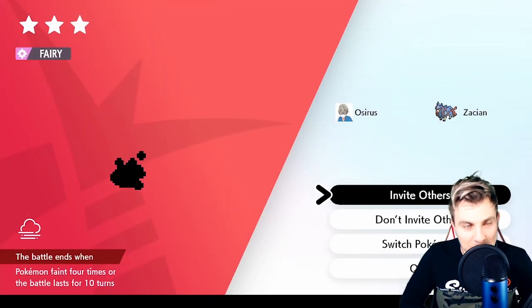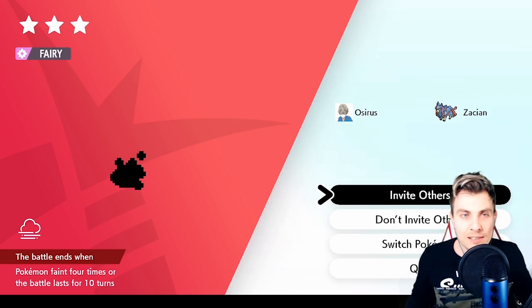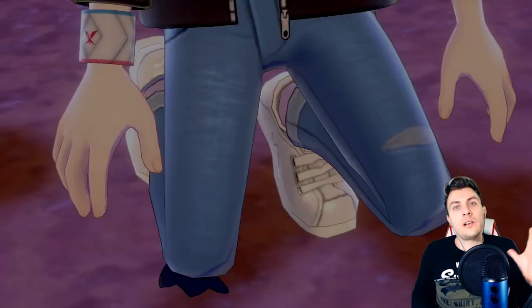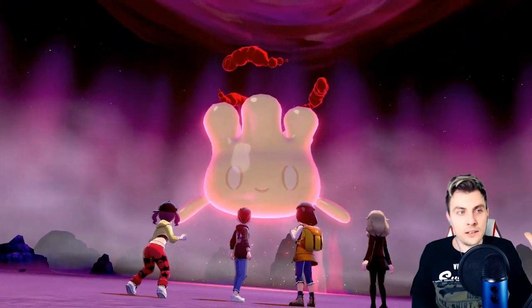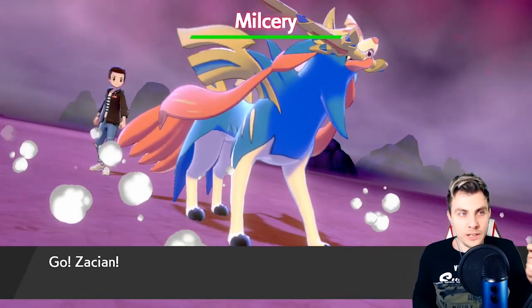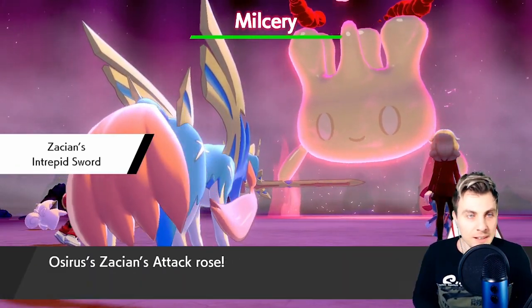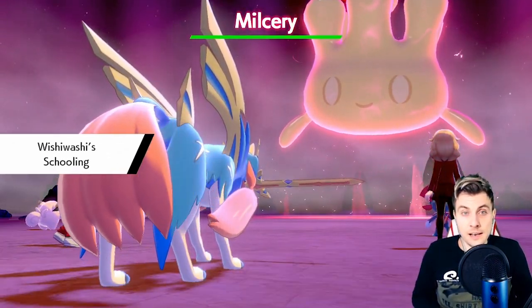Actually, we don't need to cut — we got a three-star Milcery right now, so you can see it doesn't take that long. One of the things I really want from this event — I'm not too worried about getting the Gigantamax Milcery itself, although it does mean you can customize your Gigantamax Alcremie to whatever form you want. The main thing I really want to farm through this event is the Star Sweet and the Ribbon Sweet.